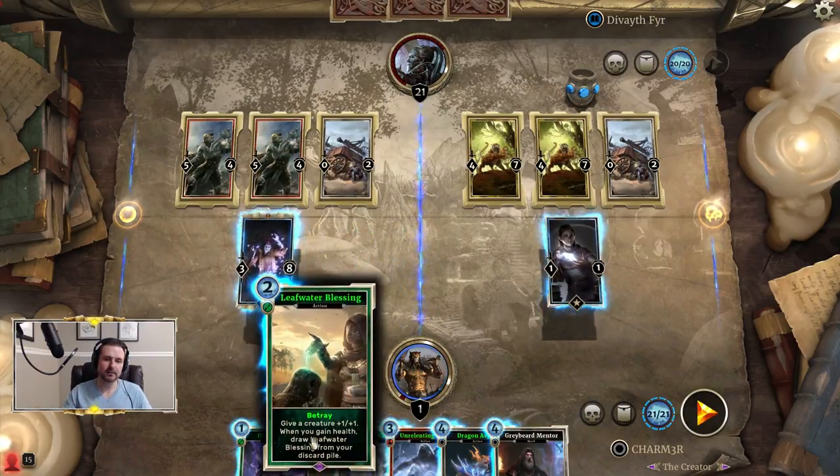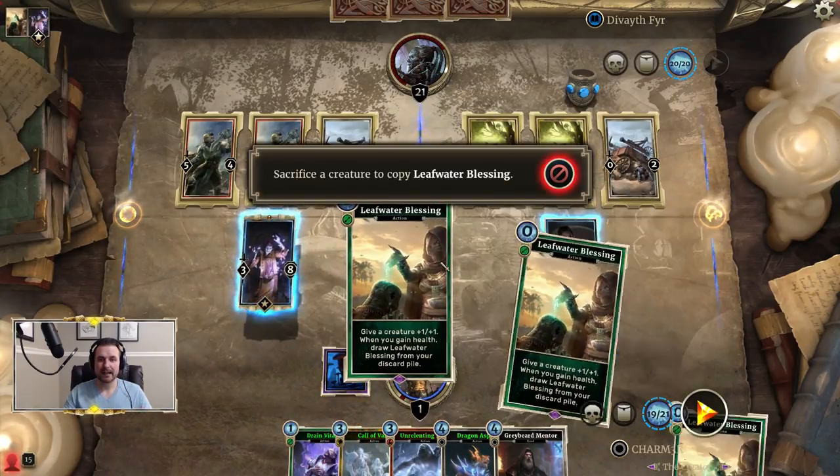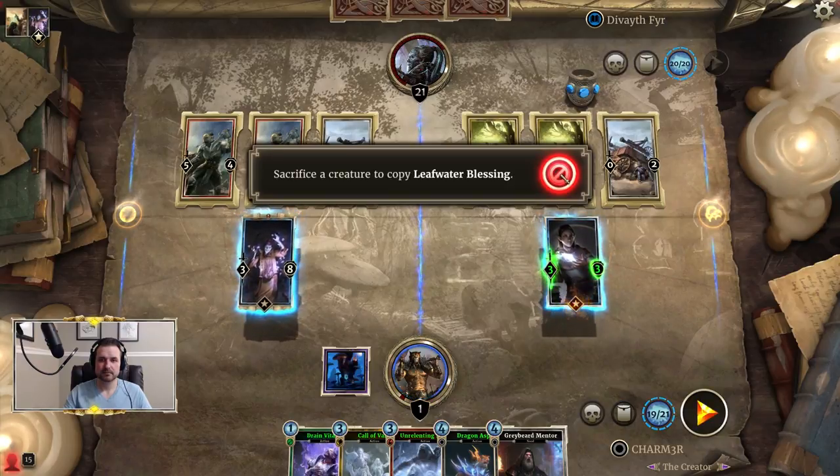We're going to start by playing the Blessing, just right out of the gate, on the Crystal Tower Crafter. We are not going to betray, because we don't want to get rid of Therana, and we clearly don't want to get rid of our Crystal Tower Crafter.